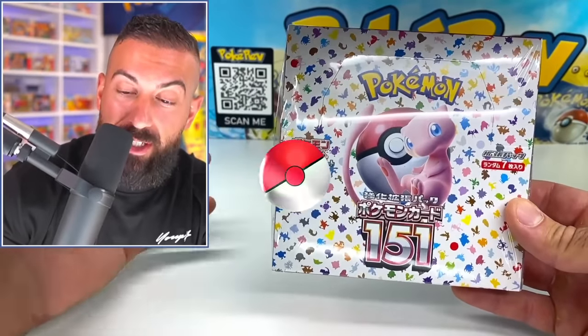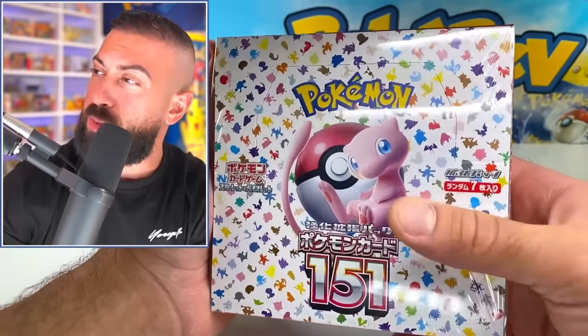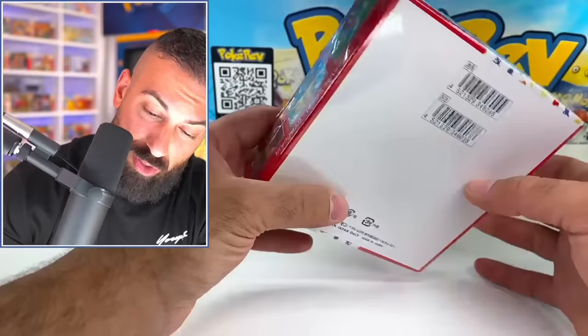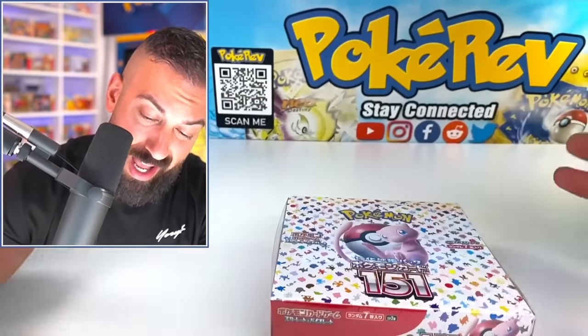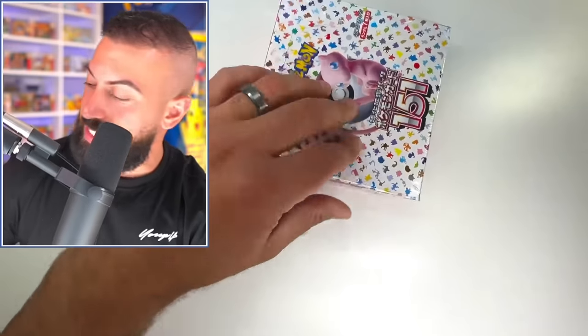All right, here we have it. Pokemon Card 151 featuring all the Pokemon kind of outlined here on the top of the box with Mew right on the center there. It looks really good. You have all these Pokemon on the sides here. We just got to open this up because I'm too excited. Let's pop the top on this thing and get into it.